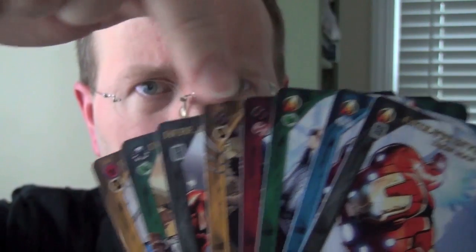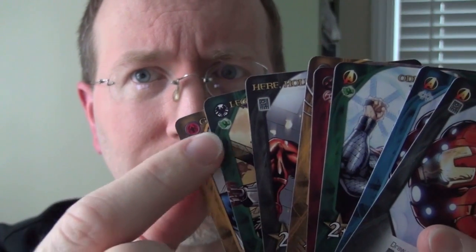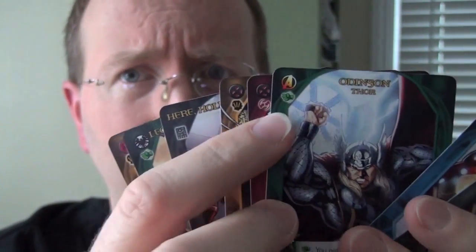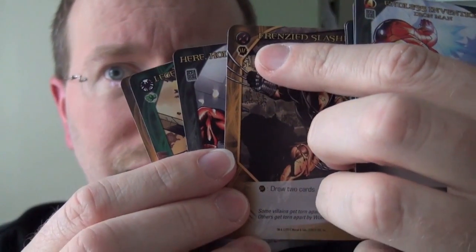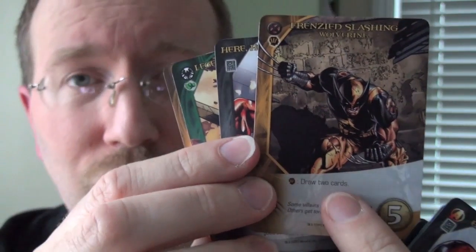Each hero has icons at the top showing group identification such as the Avengers, X-Men, S.H.I.E.L.D., or Spider-Friends — though there's only one Spider-Friend in the box, with more mentioned for upcoming expansions. Deadpool has nothing. They also have icons showing particular types of skills, like Iron Man being a ranged hero and Thor being a big brute. Those special icons come into play when you play particular cards from your hand — but not the first time you play a card. With Wolverine, the first time you play one of his cards it does nothing, but the next time you play one you get the special ability, which is to draw a card.